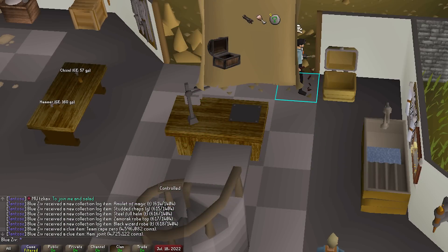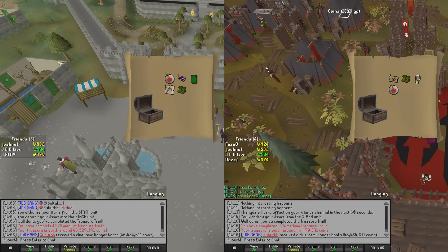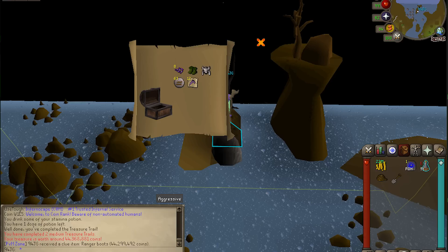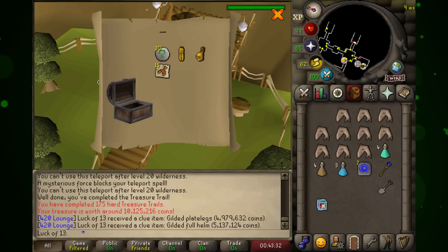Last but not least is master casket number one on the first mimic KC — Shah Dies A Lot pulling third age range legs for 20 million. Moving into our other lucky clue loot: easy casket, unknown casket count — team cape zero and a ham joint in the same clue for Blue Ziv, total of 9.2 mil from an easy clue. Medium casket unknown completion — double ranger boots for Cola Man. Medium casket number 273 and 274 for Suburb pulling back-to-back ranger boots. Medium casket 92 and 93 — another back-to-back ranger boots for the iron man San Yuga.